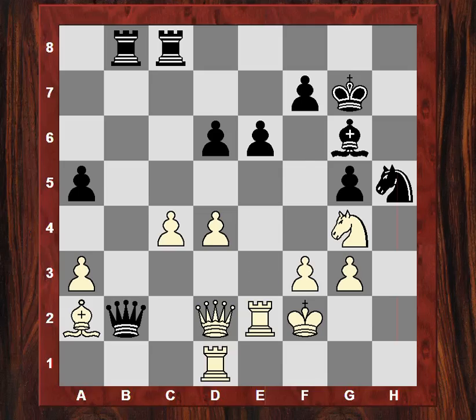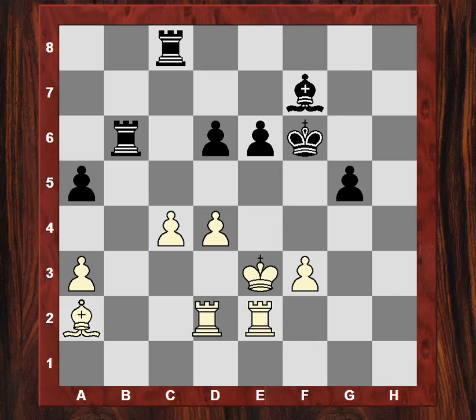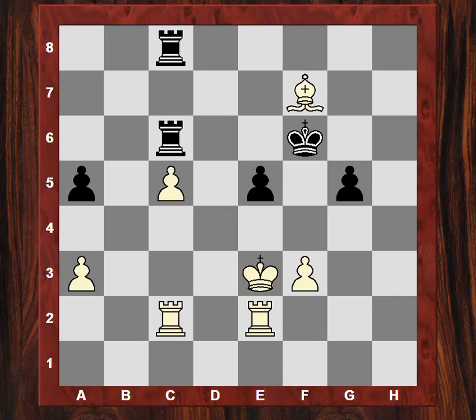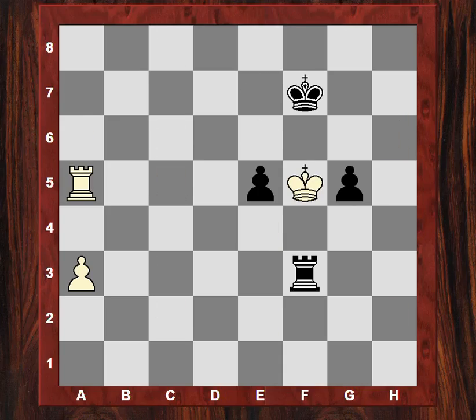After Kg7, simplification began — the hanging pawn turned into an isolated or passed pawn, and we had a transition into a drawn rook-and-pawn ending. Hope you got something from that. Comments or questions on YouTube — thanks very much.